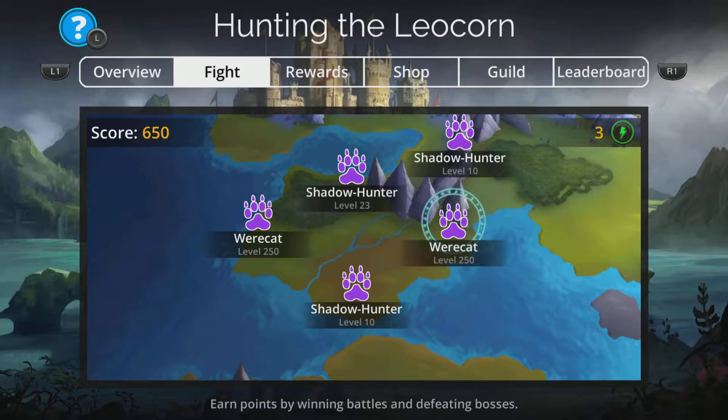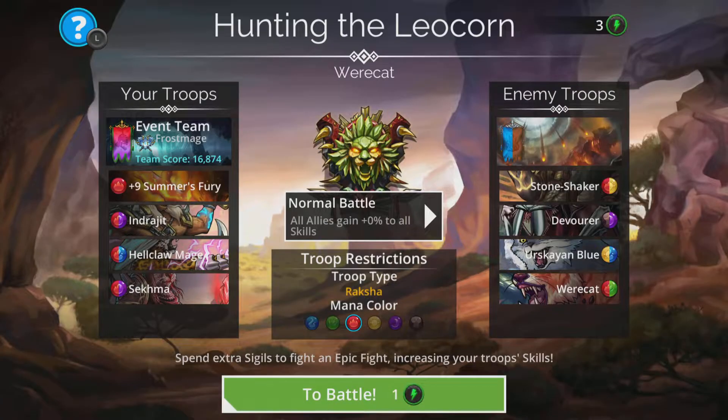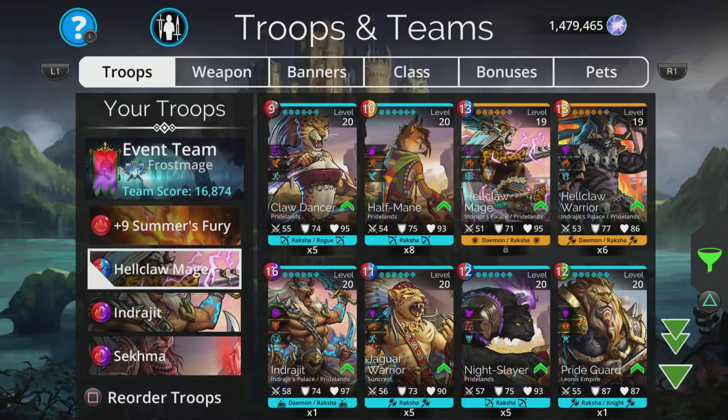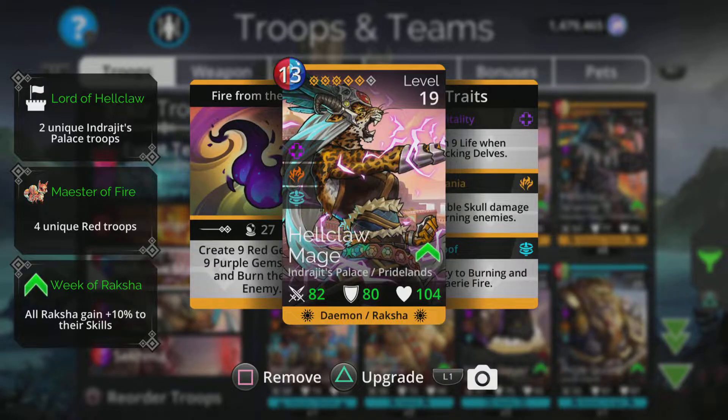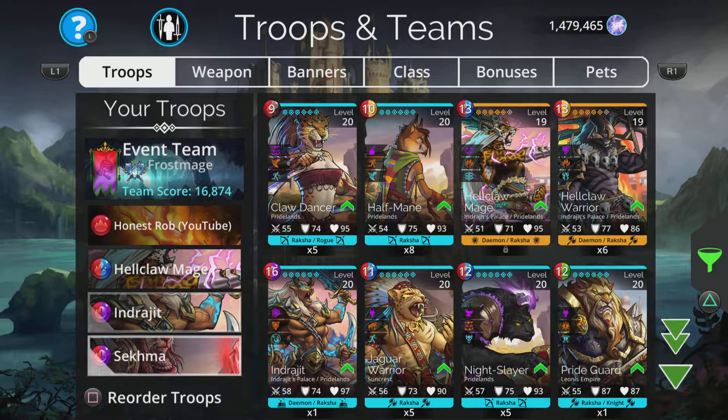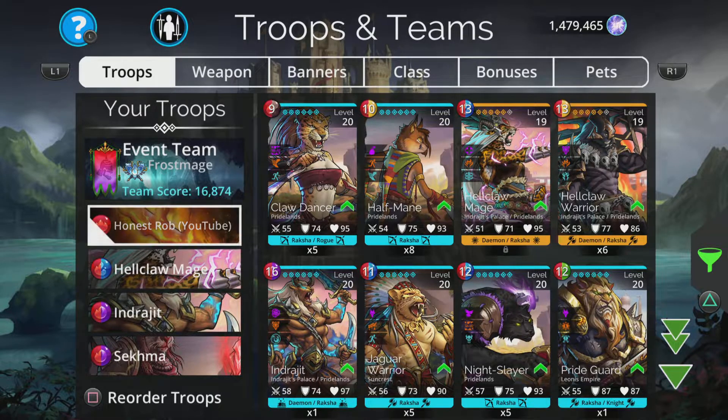Remember, no Mythics at all in this. Let's try a harder one. I'm going to play around and change them around, because the idea is we get Hellclaw Mage going first, and then if that charges up and casts and charges the other two up, that's where the main damage is going to come from.